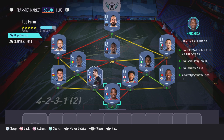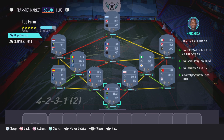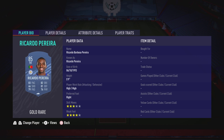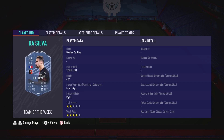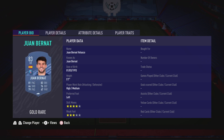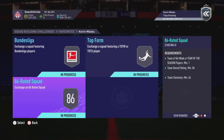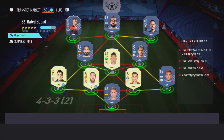Now moving on to the Top Form section. Like I said, this is going to cost you guys 87,000 coins to complete. No loyalties required, as you can see. Here are the players I used, and that is the Top Form section completed.